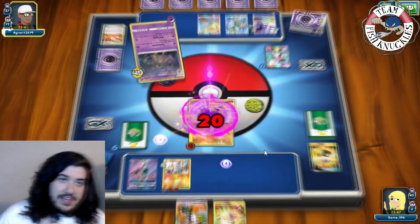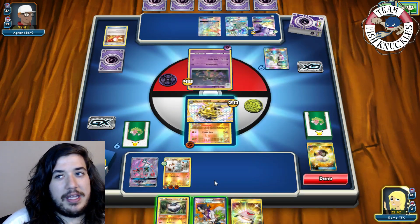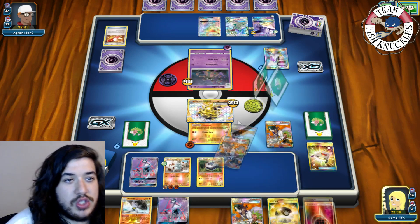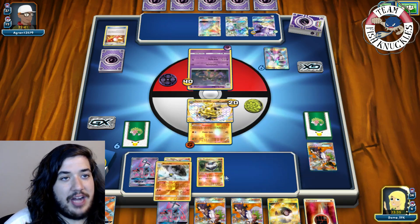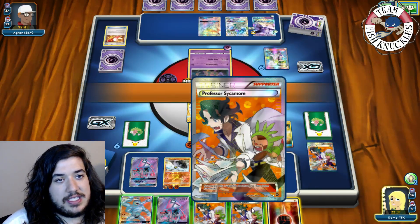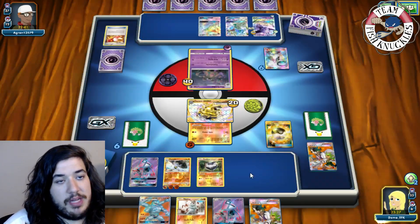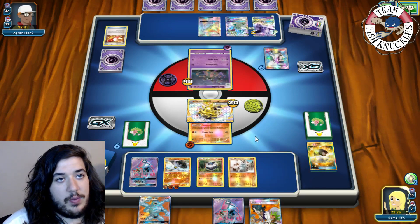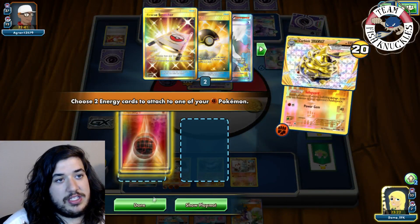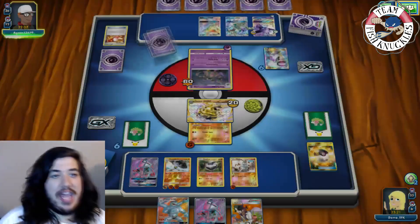We put Carbink down and Sycamore to draw seven new cards. We find a Machoke and put it down, Ultra Ball discarding a Fighting and a Sycamore to get another Machop. Diamond Gift for 20 damage again. Opponent is only swinging for 60 so still not taking a knockout on us. We set up another Machop and pass to the opponent's turn.